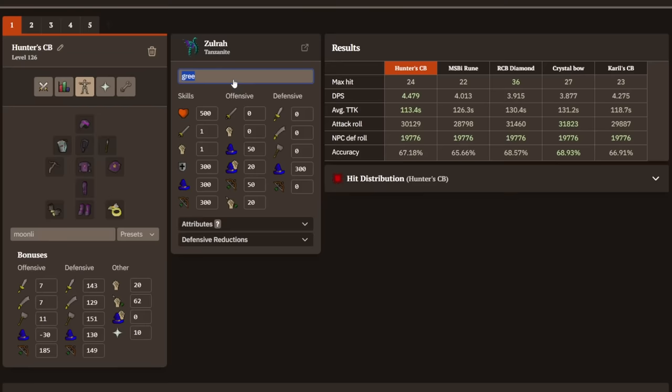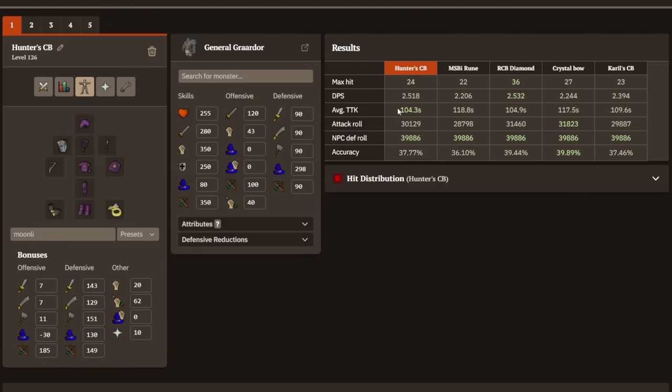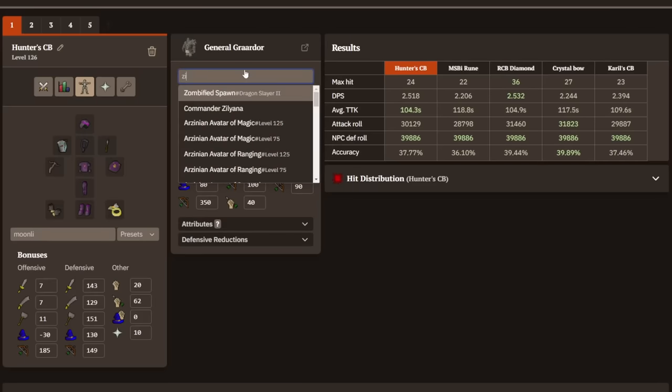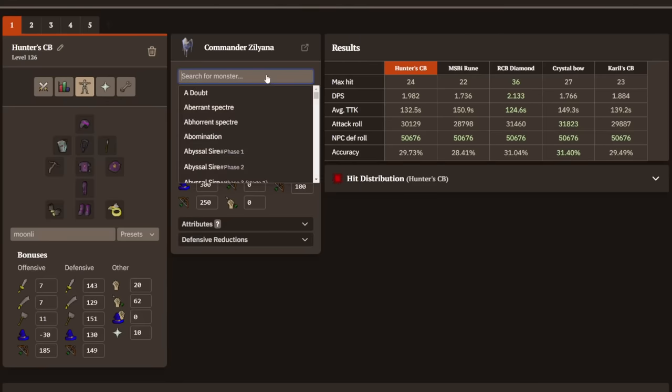We can even look at some higher defense monsters like General Graardor — 104 seconds versus 109 seconds — and here the RCB with Diamond Bolts is very much on par, probably because of the Diamond Bolt effect. For Zilyana, the RCB actually wins by about six seconds. So for enemies with very high defense rolls, the RCB with Diamond Bolts is still the king.